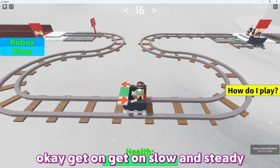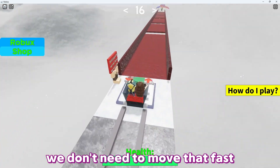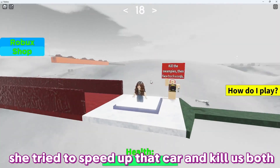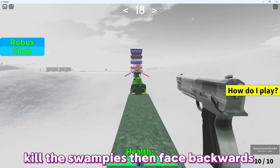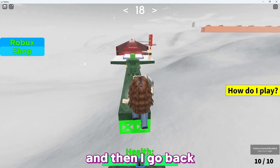Get on, slow and steady! No no no — we don't need to move that fast! She died — that's what she gets for trying to speed up the car. Kill the swampys, then face backwards.